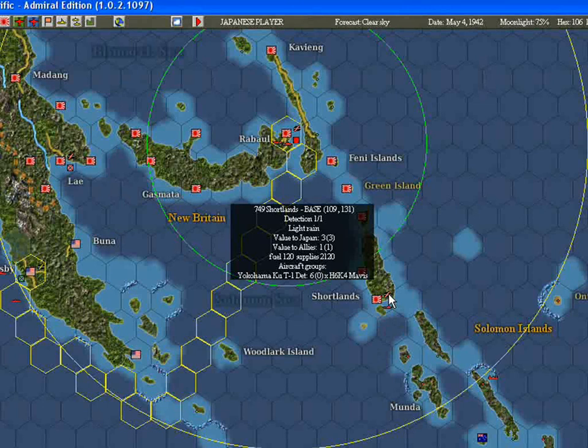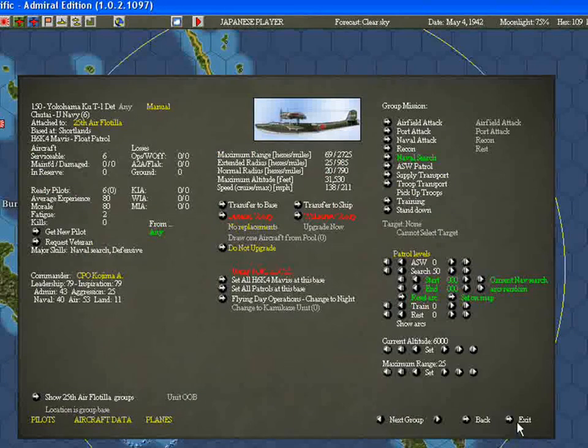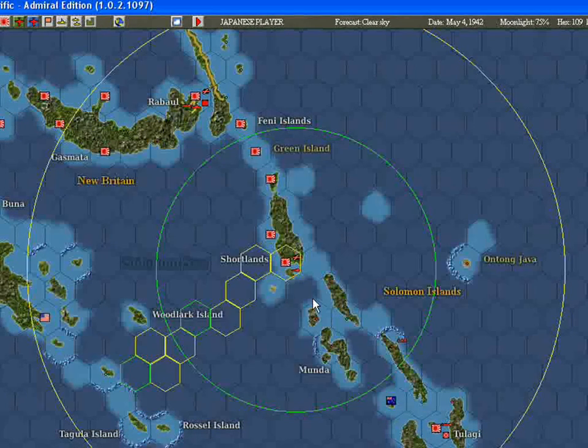Obviously this is very good if your base actually does have an airfield. But also if you have Mavis, as I do here stationed there at present, you'll note that the aviation support at the moment is zero and the aviation support required is six. So over time they won't be maintained unless I do this.